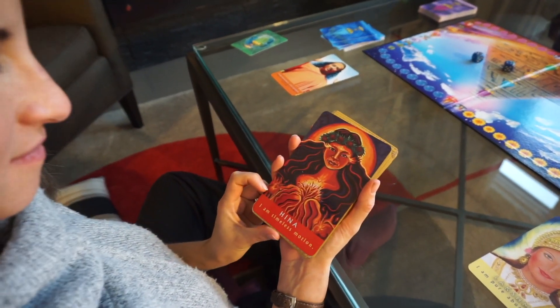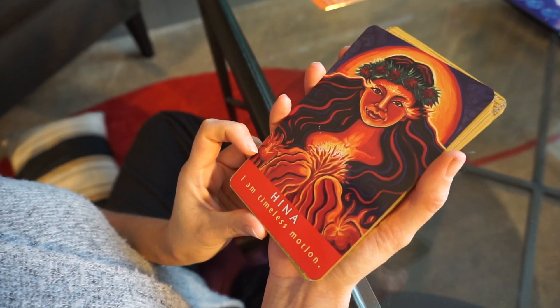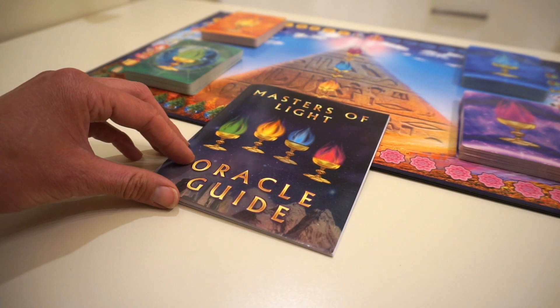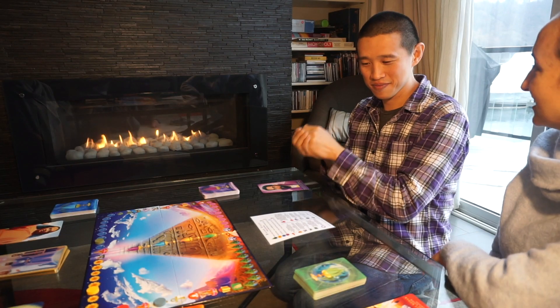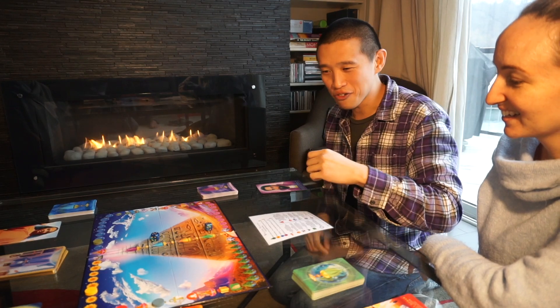Upon receiving the card, the player will speak the mantra of the guide three times out loud for them to be activated in their life. If the player is not familiar with the ascended master or goddess, we have provided a brief description in the first half of the oracle manual. Now that they have selected their master card, they may roll the dice and are ready to move on the board.